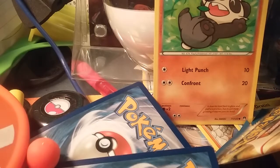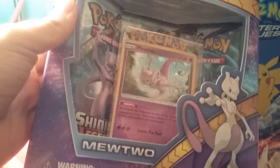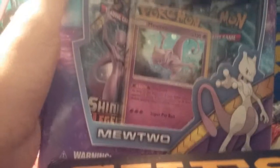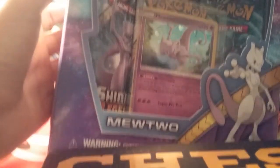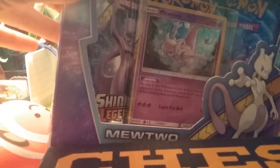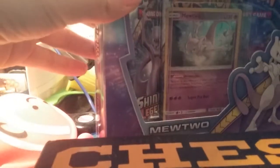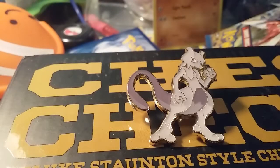I'm going to be opening up the Shining Legends pin collection. Here it is — the Shining Legends pin collection with the Mewtwo pin and the Mewtwo holo promo. There are three packs. In Shining Legends, the rarity to get an ultra rare is easy, similar to Generations. In every pack after the reverse holo, it goes to Legendary or Mythical Pokémon.